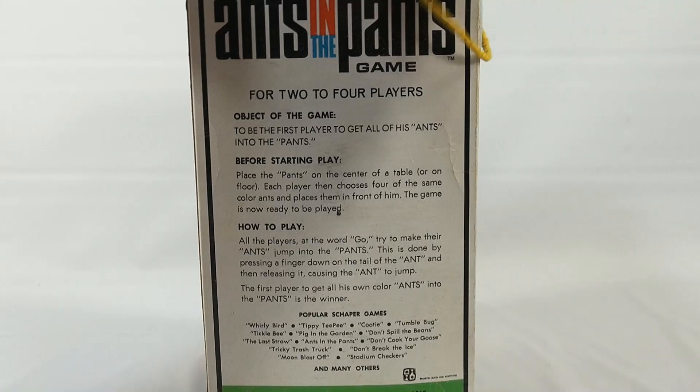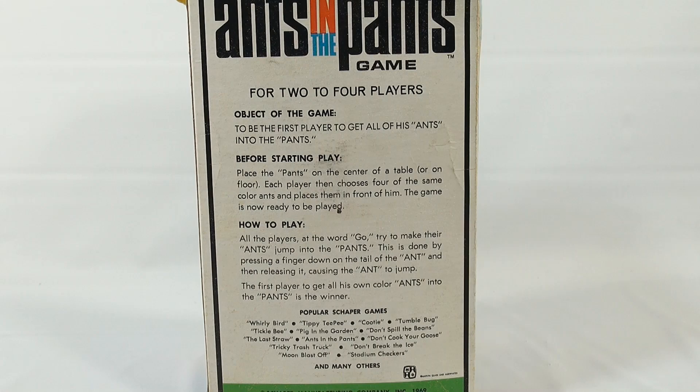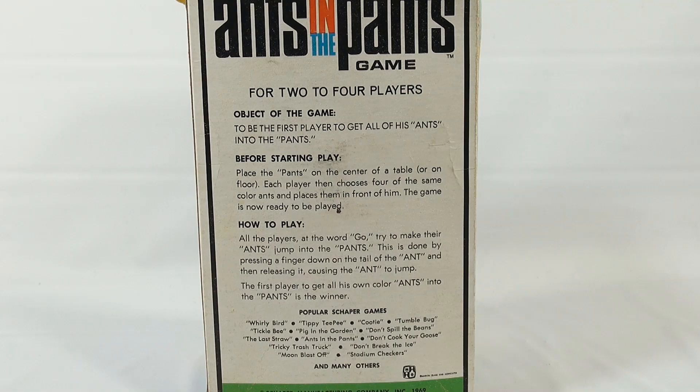It says: object of the game — to be the first player to get all of his ants into the pants. Before starting play, place the pants on the center of a table or on the floor. Each player then chooses four of the same color ants and places them in front of him. The game is now ready to be played.